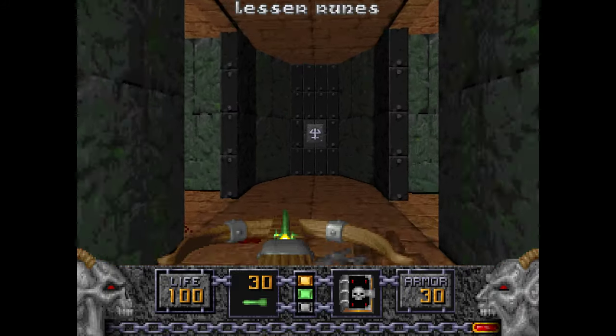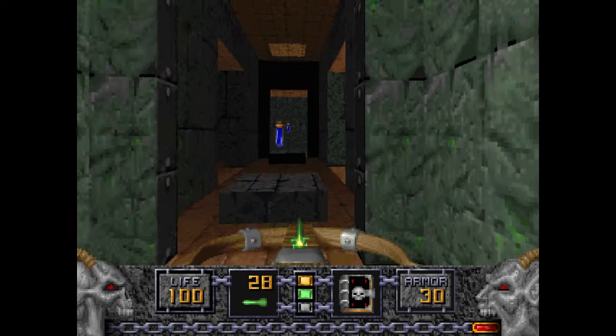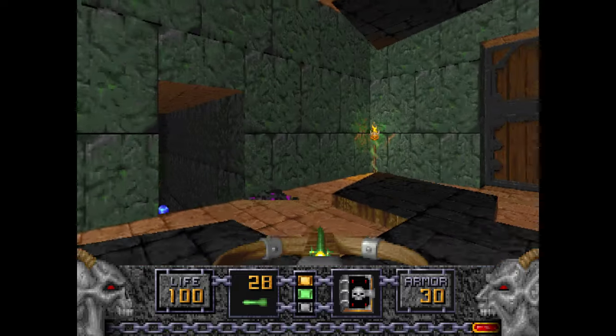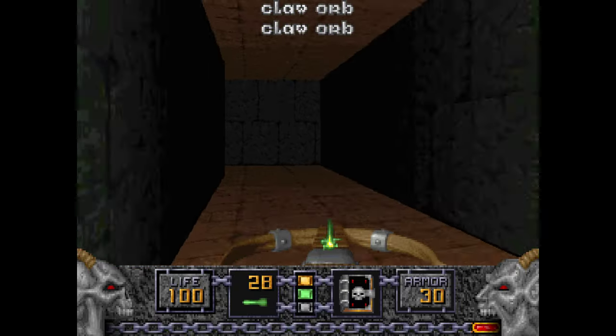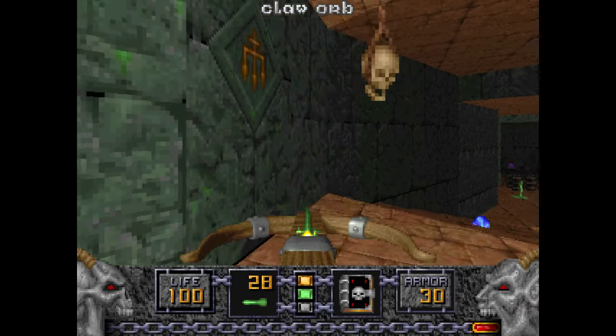They only open for Saber Claws, so be ready for that. Be ready to kick their faces in — or use a crossbow, or a staff. Pick up these extra claw orbs — two of them actually, because Disciples really like to drop them.